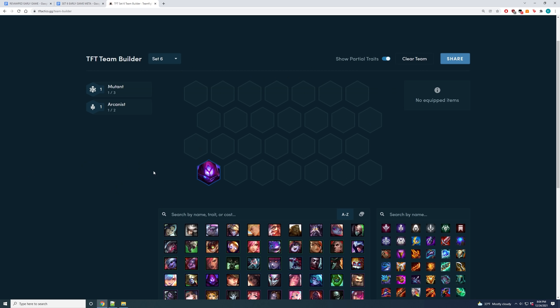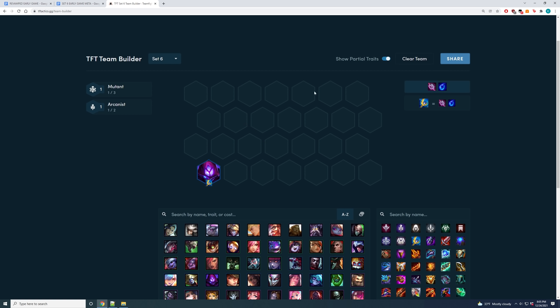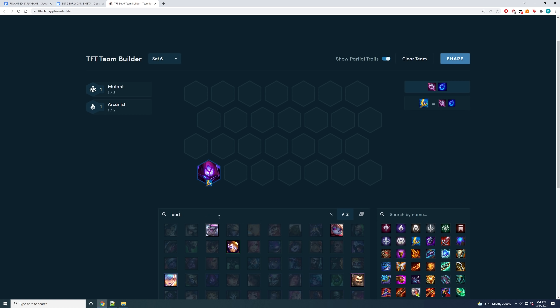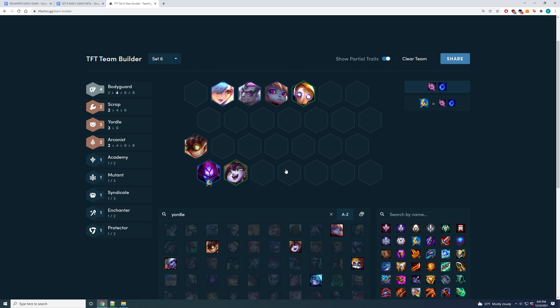The only way you could win-streak with an AP early game board is through Malzahar — the only item he really needs is Archangel's and a very good frontline. One variation is four Bodyguard: Darius, Poppy, Blitz, and Leona, which makes it super easy to also play three Yordles — Ziggs and Lulu. Another variation is two Enchanters instead — drop Darius and Leona for Taric and Janna.